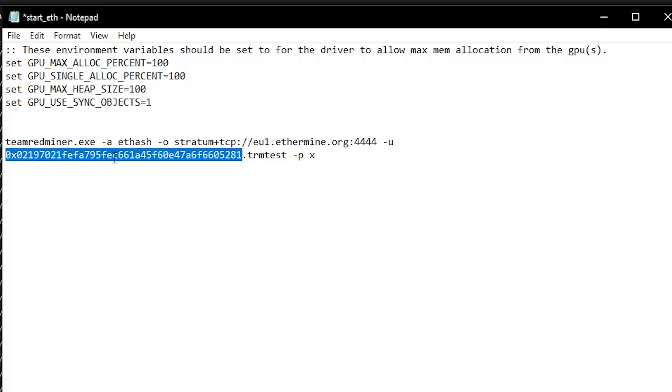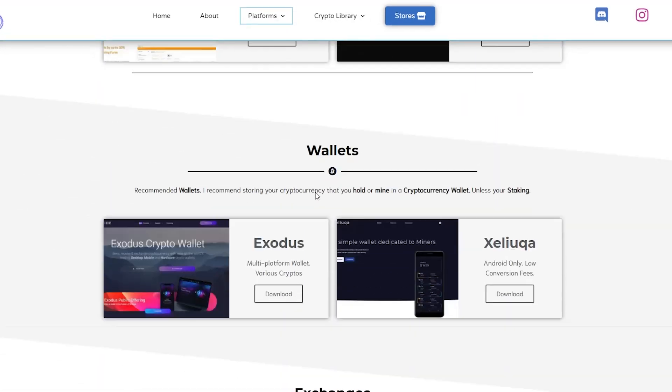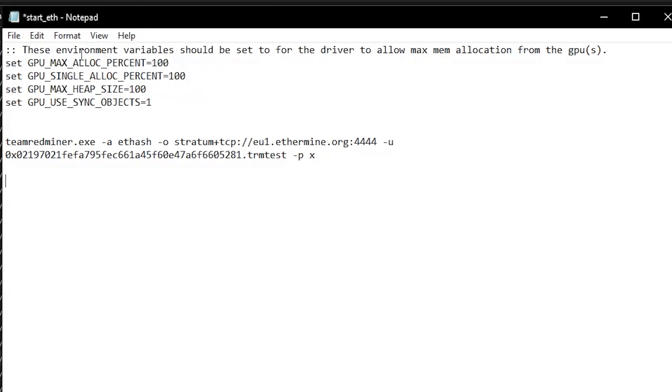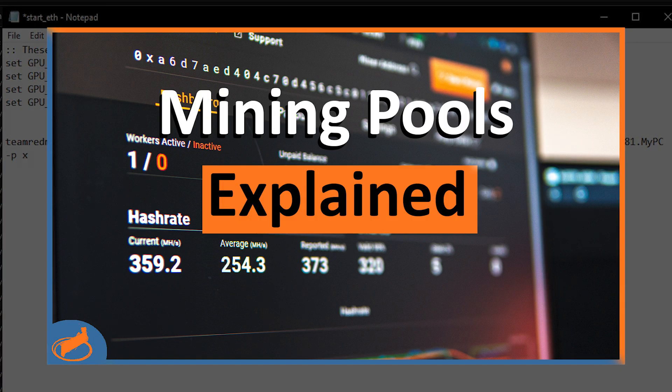For your wallet address, you can use your own wallet. If you don't know which wallet to use, go to miningchamber.com, click on Platforms, and you'll find multiple different wallet options — download any of them and use the address you want to mine to. Since we're mining Ethereum, you'll use your Ethereum wallet address. Paste your address into the batch file, and you can also change the worker name or keep it the same — this is just to track your mining rigs. Then you have your pool address. For selecting a mining pool, don't over-complicate it — just pick any pool and go with it. The difference between all the pools is very small; just make sure you select the server closest to you.